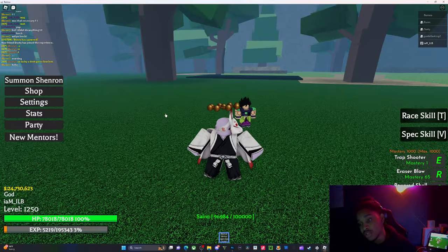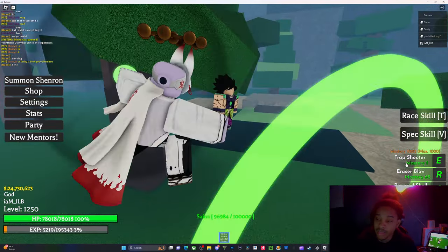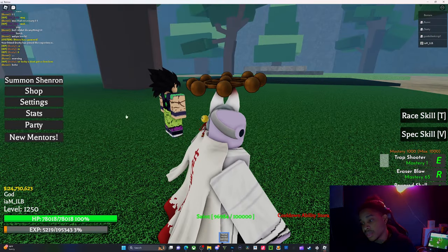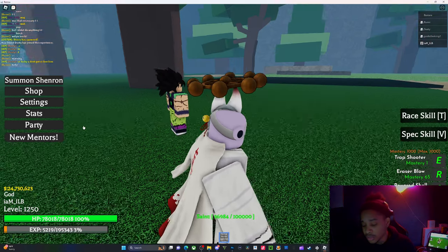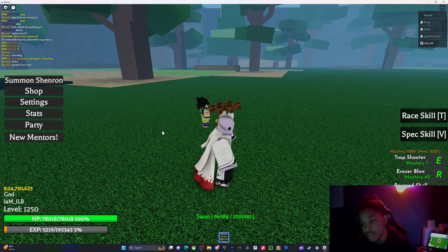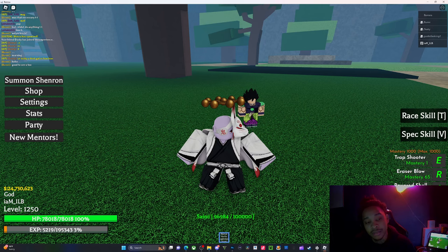Then there's Tactician, which gives 25% cooldown reduction on your abilities, great if you like to spam. Moderate Eye also cuts cooldowns in half, so let me show you how fast the ability recharge goes — yeah, see that. Having a Legendary trait also plays a part in your cooldown, so if you have a Legendary spec your cooldowns are pretty good and you can basically spam your moves.